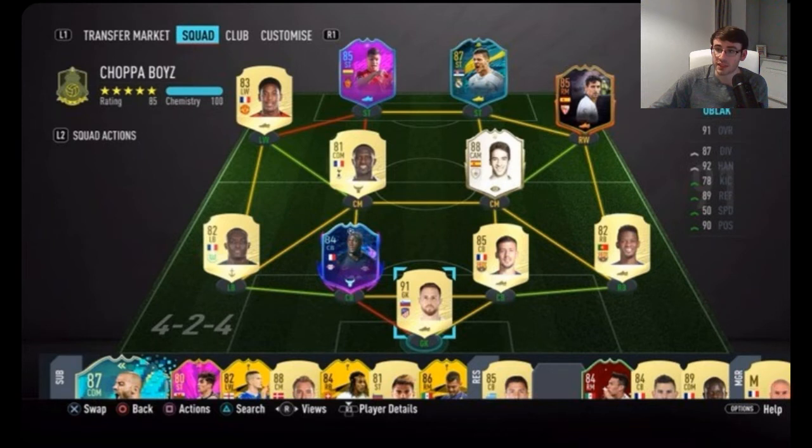If you've got any icon tokens left, do what your brother did and get Frank Rijkaard to have a better defensive midfielder than Sissoko. I know that means the chemistry on Martial wouldn't be great. Your two strikers are amazing and don't need to change. Navas doesn't need to change. If you can get those five tokens, you should get Frank Rijkaard in midfield.